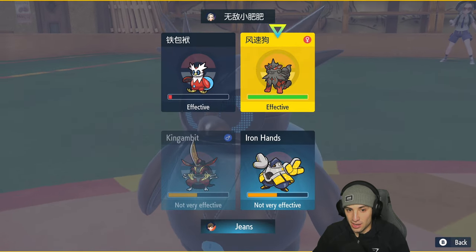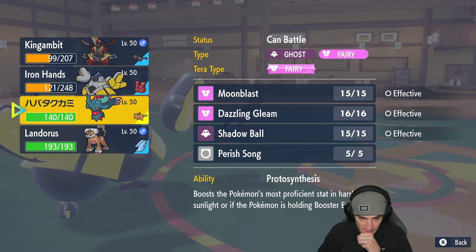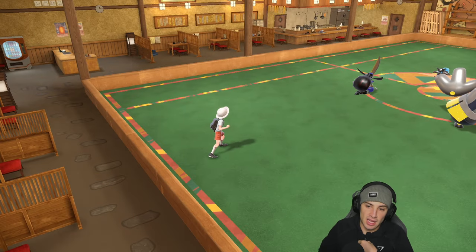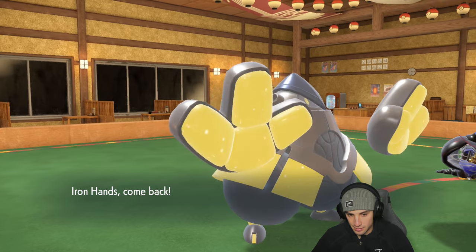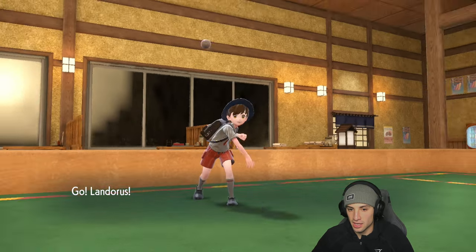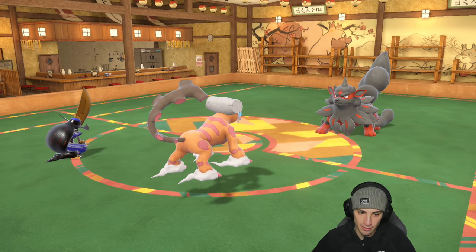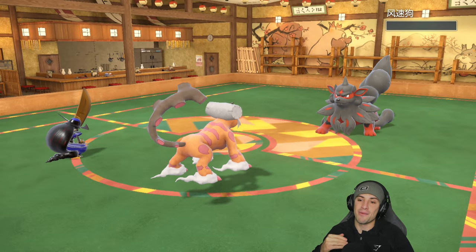From here I'm going to Sucker Punch into the Arcanine slot — Iron Bundle is known to just Protect, so if I Sucker Punch maybe I hit Arcanine or proc Defiant again. I think bundle Protects here seeing that we Sucker Punched the turn before, so I'll swap Iron Hands to reset the attack stat with Intimidate, and also reset Fake Out. And that's the right call — we're plus three on King Gambit and Sucker Punch just wipes out Arcanine. Massive turn for us.